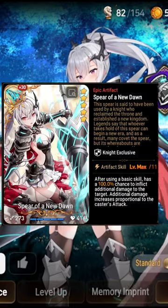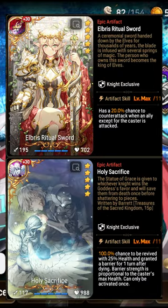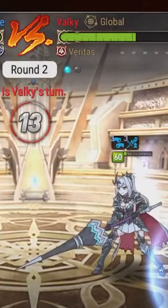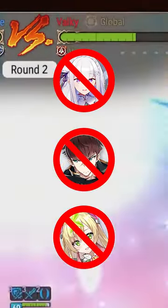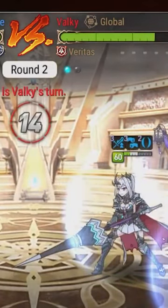For artifacts, her own is her best in slot by far, followed by Elbrus or Holysack if you really can't even buy one with Powder of Knowledge. I like to draft her vs teams that don't have a lot of cleanse and just let her lock down and slowly chip away the enemy team. Try her and find out why.